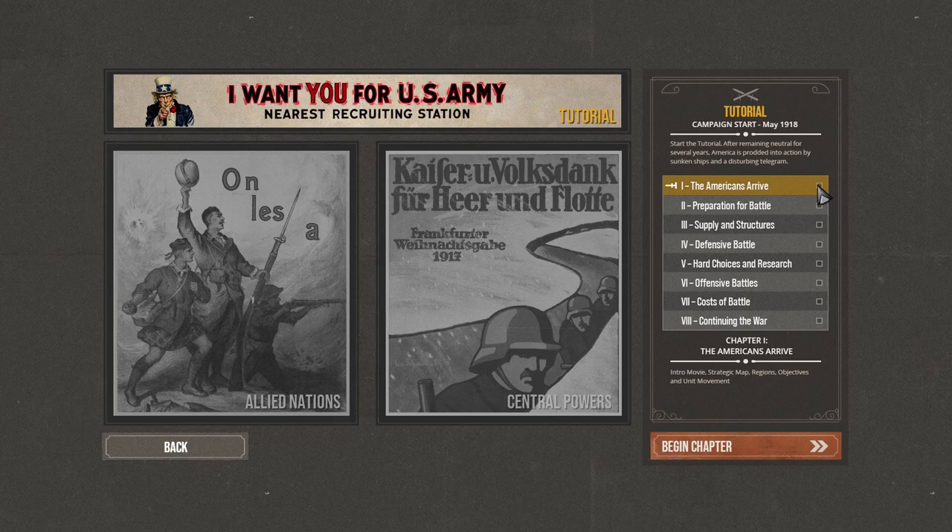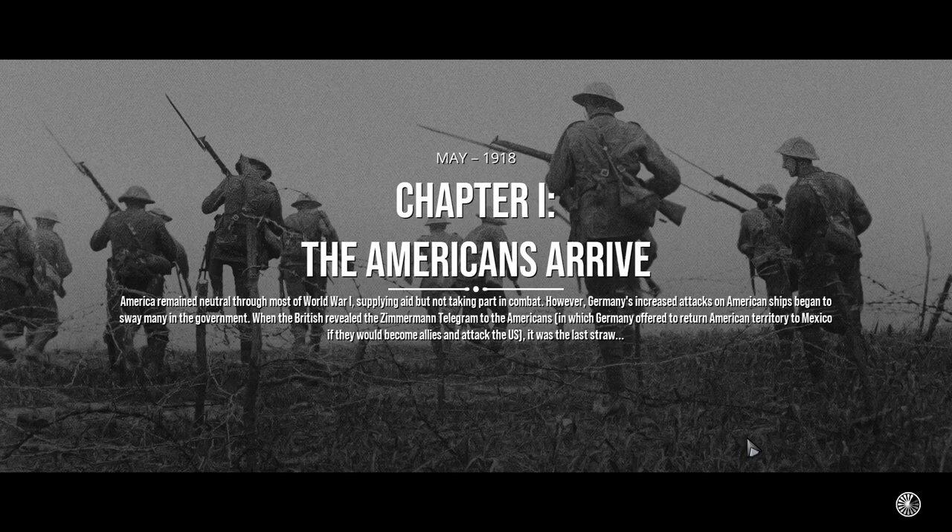We'll go with number one: America Arrives. The tutorial covers the intro movie, strategic map, regions, objectives, and unit movement. I think there are a couple of turns to play on the strategic and tactical maps at the end of the tutorial. I made five thumbnails for this thing, so let's see if we have to make more.